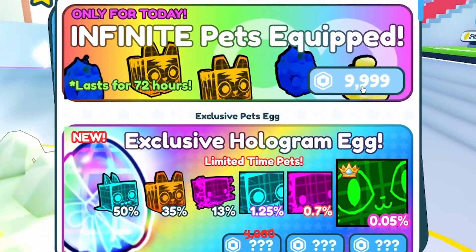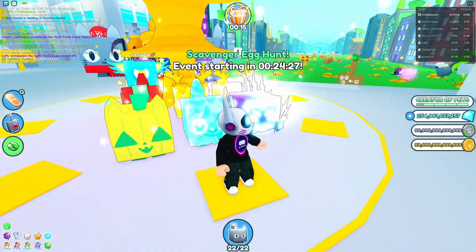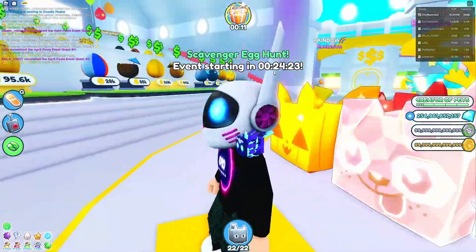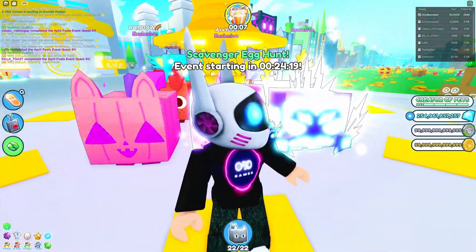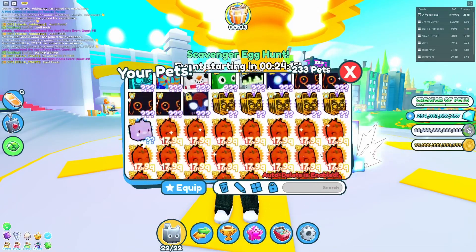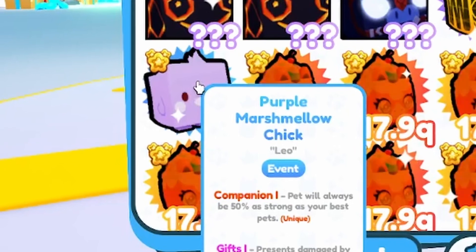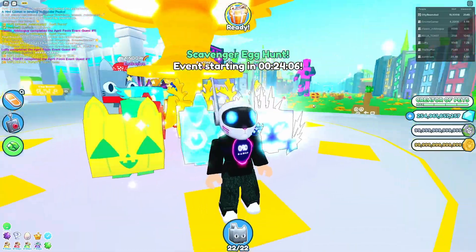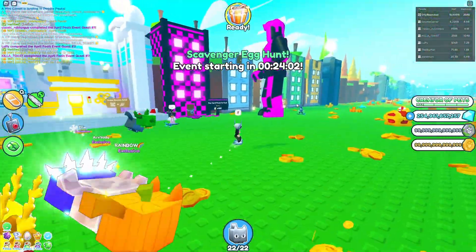That's like £100 - absolutely no way. That's for the big YouTubers. But if you go buy this hat from the Roblox catalog for 40 Robux, you get a free pet in Pet Sim X. It's this weird little purple marshmallow chick - that's how you get that if you want to.